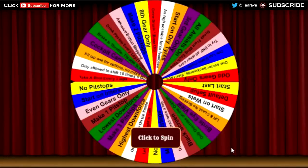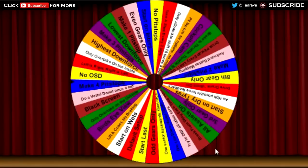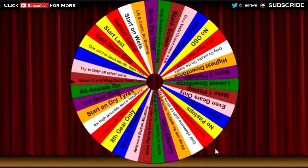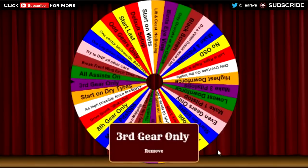The first wheel to spin is the challenge wheel — that will be the challenge we're going to be doing today. The wheel is absolutely ram-packed with challenges now after the first episode, so you guys absolutely went ham in the comments. Keep commenting below any new ideas and if I like them enough they will be put on this wheel. And it is going to be... Third gear only. Okay, that is going to be very interesting indeed. That means we can only be in third gear for the entire race from start to end.